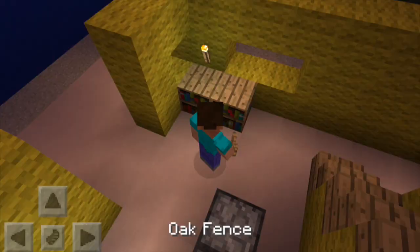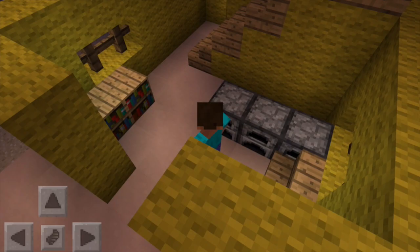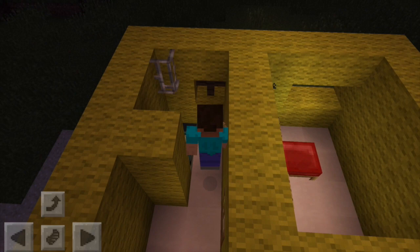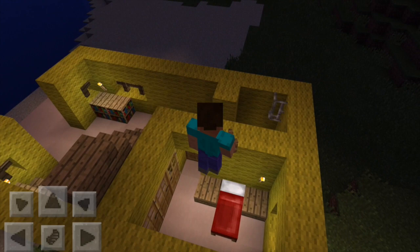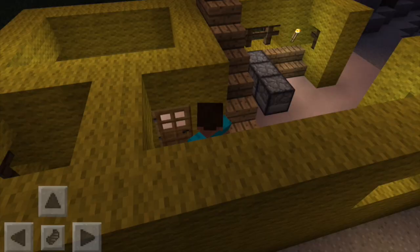I'm now just going to fill in the windows and then it's going to be done — let's try and get this done before it gets completely night time. I'm just using fence posts here for the whole of the windows. It just lets air through, lets that sea breeze in, gives it that rustic feel which a lot of us often want when we go on holiday. And this was a really lovely, incredibly relaxing holiday. Okay, that's that floor done.